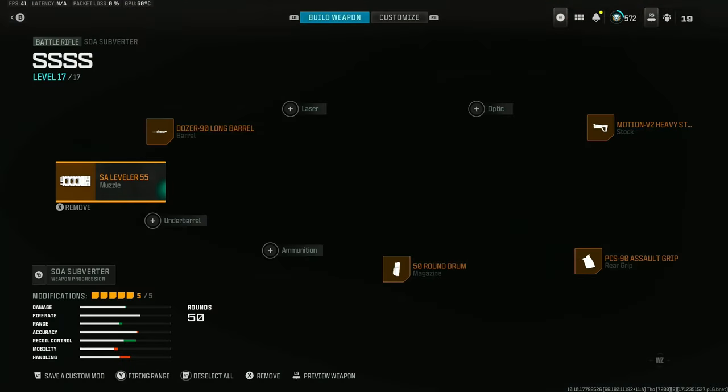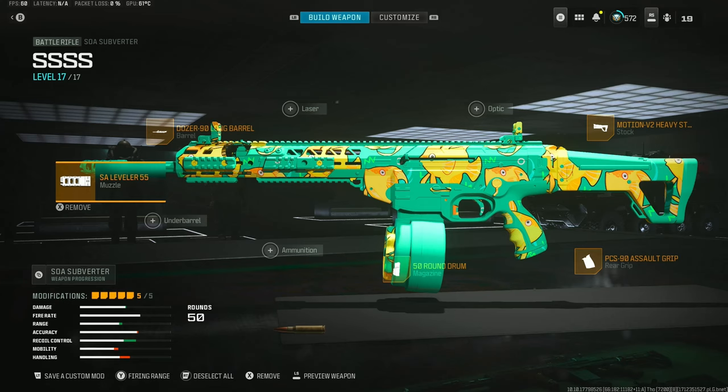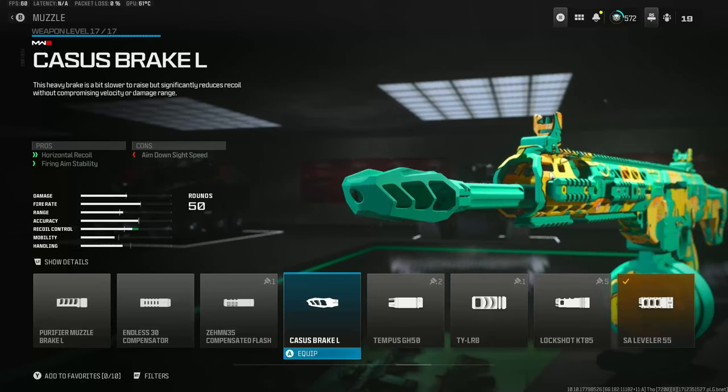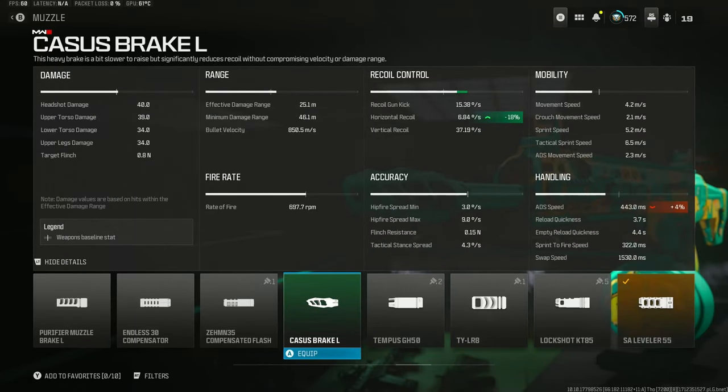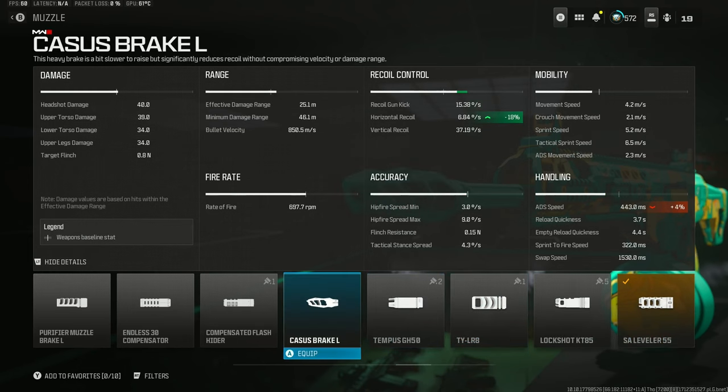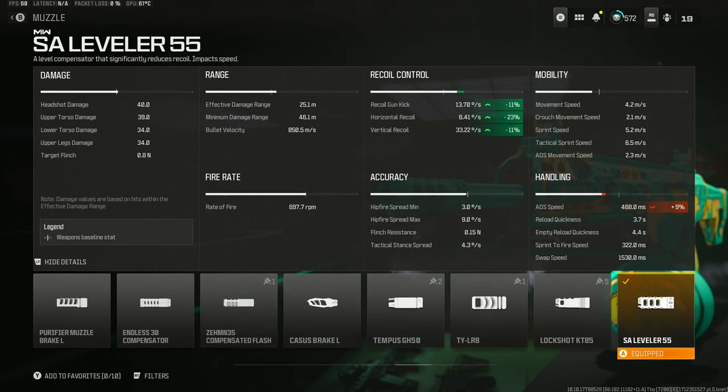Here goes my metal loadout class for the Subverter. This is pretty much a basic class setup. I did put the SA Leveler 55 on there just for a little bit more recoil control. But most of the time I run just the Casus Brake, and the difference for me is the ADS speed. The Leveler has a lot slower ADS speed than the Casus Brake but it does have more recoil control. Try both of them out — see which one you like. It's not that big of a difference with ADS speed, but you might notice it in those quick gunfights where you have to ADS fast.